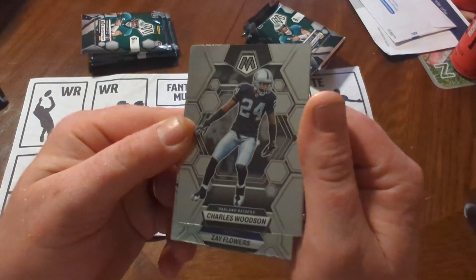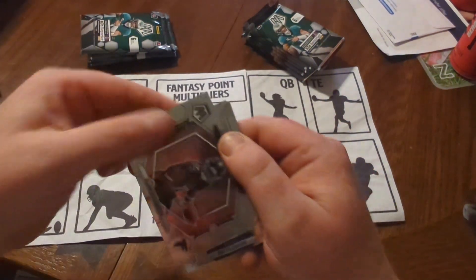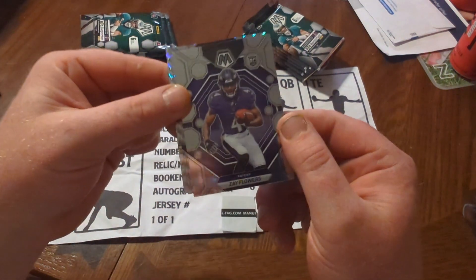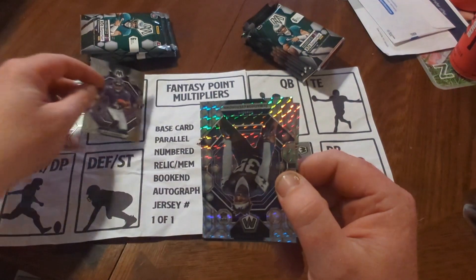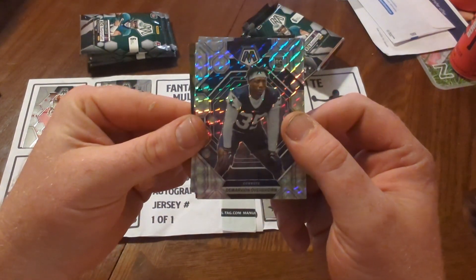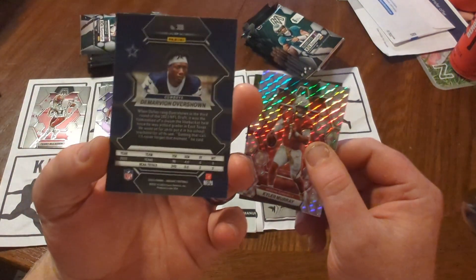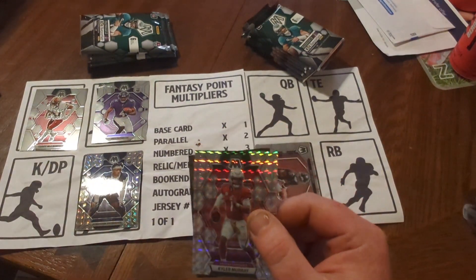Not a bad looking design. We got Charles Woodson, Scary Terry, and an NFL Debut of BJohn Robinson — that's a nice looking card. We got a nice rookie of Zay Flowers; I'm very high on Zay Flowers this year. He's been producing and looks like the number one wide out on that team. Then we got our first silver Mosaic — DeMarvian Overshown. Interesting name, a Cowboys defensive player. We also got a little Kyler Murray silver Mosaic.